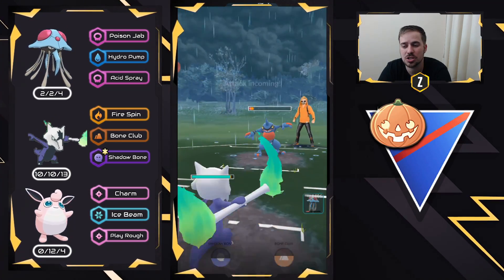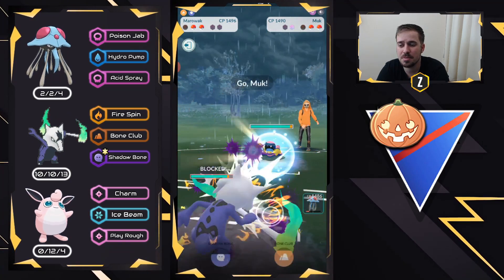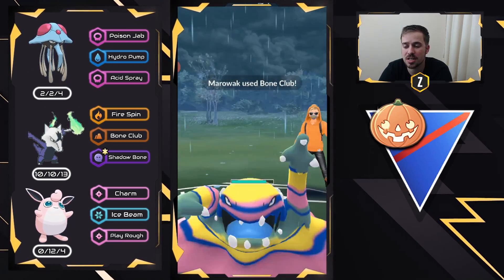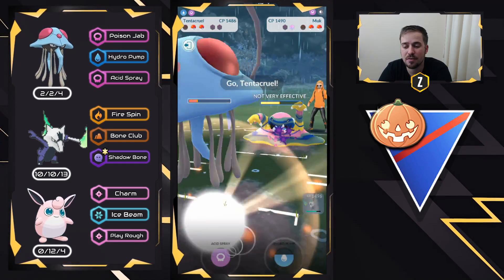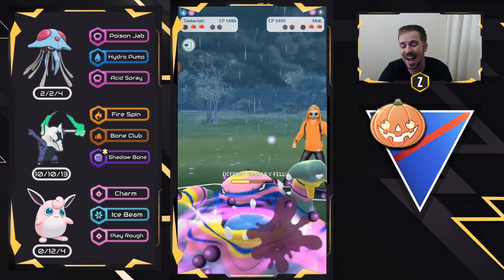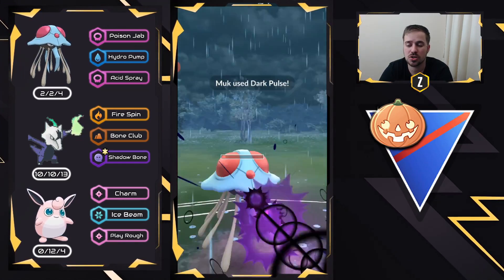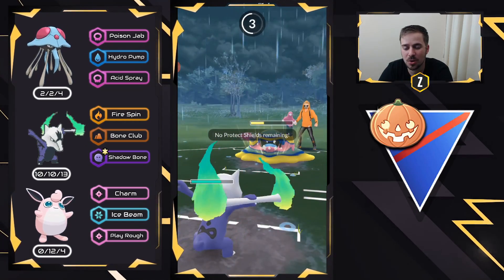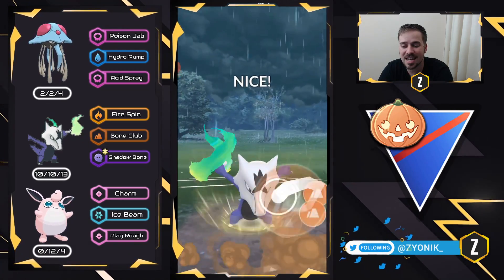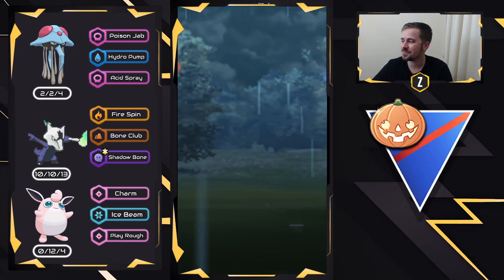Tentacruel won't be able to finish off with fast moves, but Alolan Marowak potentially could. We have to shield here — Mud Bomb would do super effective damage. And it's going to be an Alolan Muk in the back. This is very, very dangerous. Alolan Muk has access to Snarl, Dark Pulse, and Sludge Wave — it absolutely destroys Alolan Marowak. We swap and force them to use energy, going for an Acid Spray to lower Alolan Muk's defenses. They actually shield, which is beautiful for me. They've basically built up to two Dark Pulses — the first Dark Pulse takes out my Tentacruel. The second Dark Pulse comes through and we hang on with a sliver of health. We go for Bone Club before the next Dark Pulse hits, and then it's Alolan Marowak versus Toxicroak — one fast move away — and we win with one HP. Man, I love Alolan Marowak.